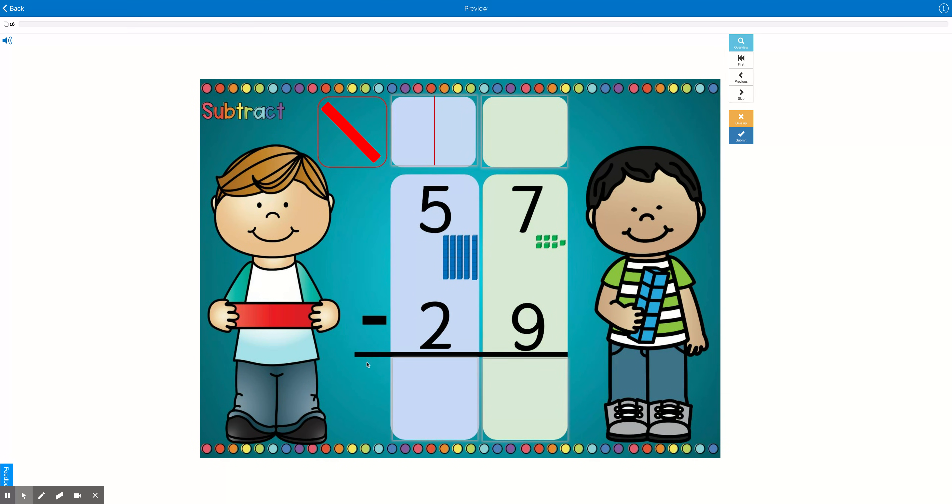Let's take a look at this. We pretend that this black line, this equal sign here, is the floor. And there's more on the floor — 9 is more than 7. If I have 7 ones, I cannot give 9 away. I don't have enough. So I'm going to go next door and get 10 more. I'm going to take one of these 10s and bring it over to the ones place.